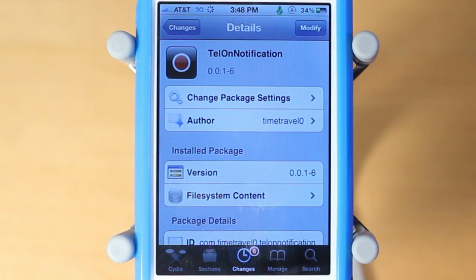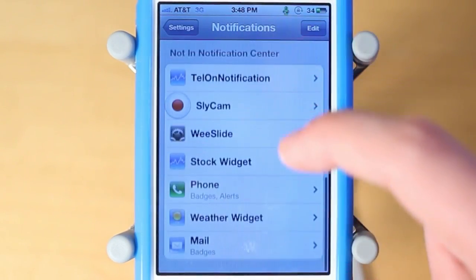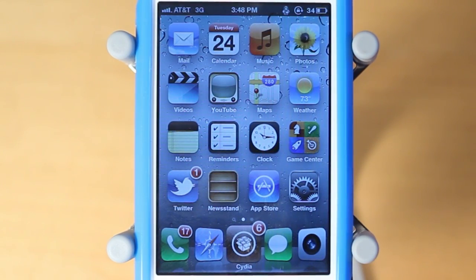Tell On Notification Center is a pretty simple Cydia Tweak. Once you install it, navigate over to Settings and then click into Notifications and make sure it's enabled. Scroll down and enable it like that. You guys can access this Cydia Tweak and what this allows you guys to do is make calls from Notification Center.